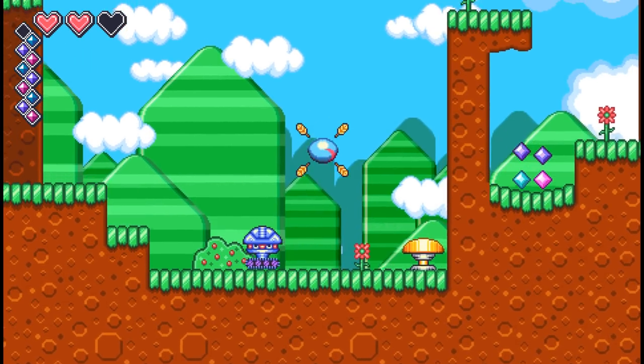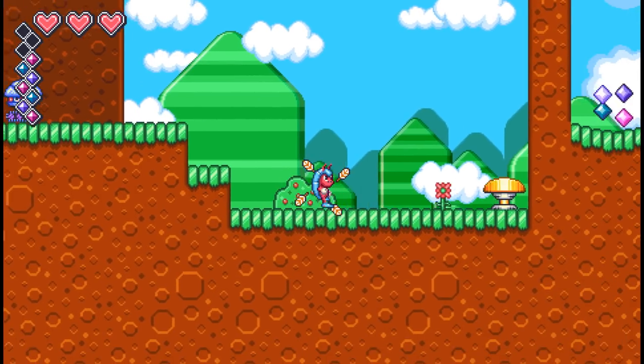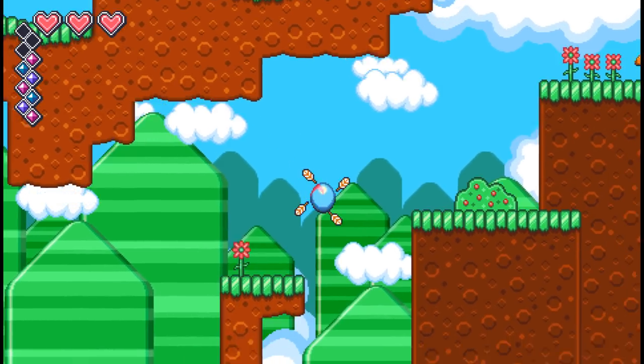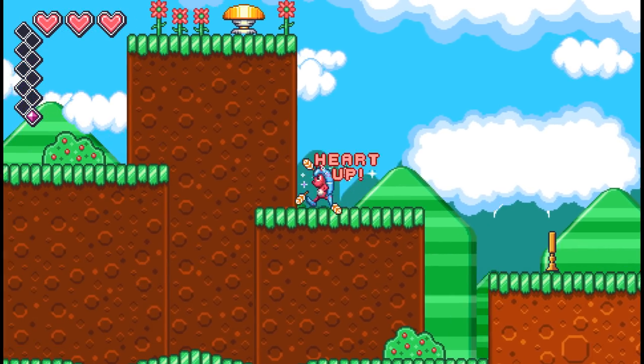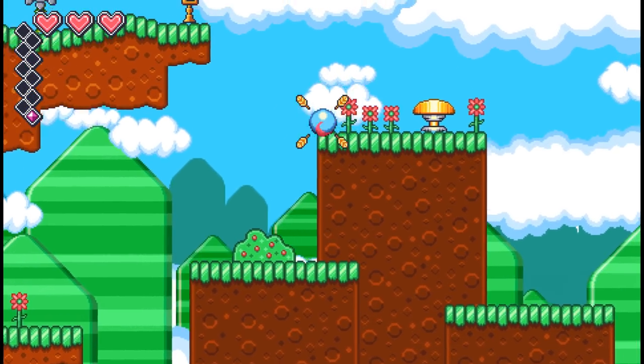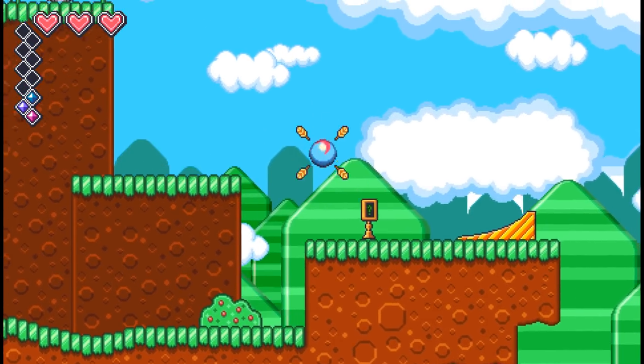One of them is the Feather Float, which allows me to kind of hover as I fall down. I can't remember if there's any extra things to get around here, because basically it's like - you know how you would get green stars in Mario 3D World? The big gems you can get in this are the equivalent of that, and you have to get a few.